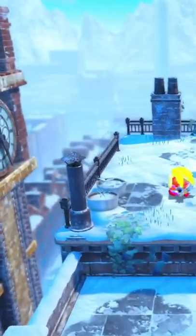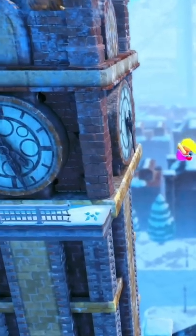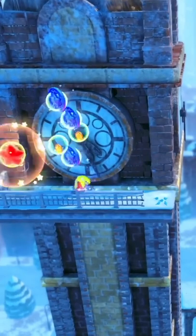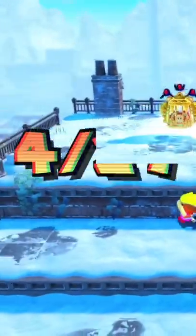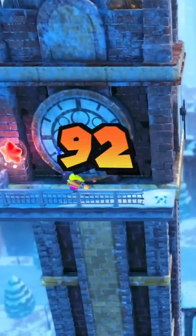HAL Labs added a pretty cool Easter egg in Kirby and the Forgotten Land. If you go to the stage northeast Frosty and go to that giant clock tower in the background, you already know that you can get some secret coins. But there's more to the secret than it looks like on paper — the time on the tower actually reads 4:27, and we can translate that to the date April 27th. The amount of coins you get is 92, which we can translate to the year 1992.